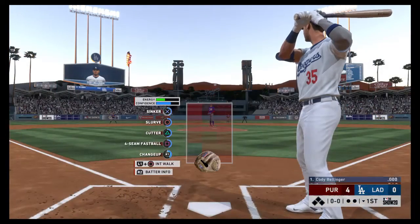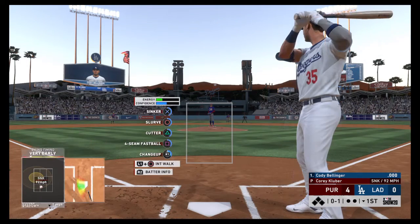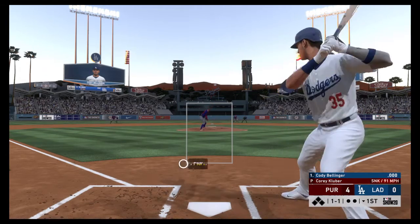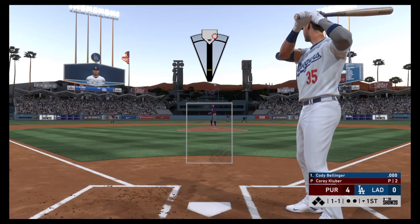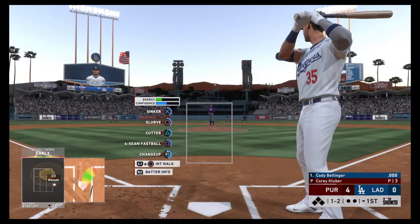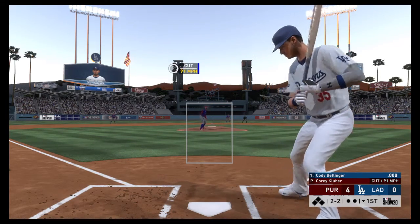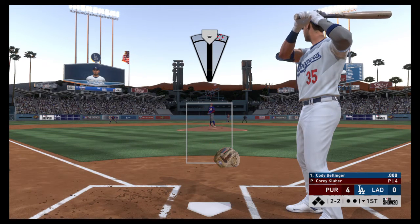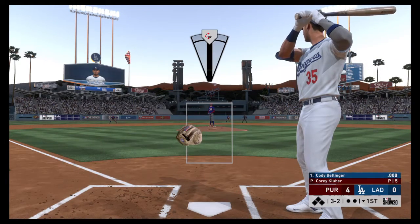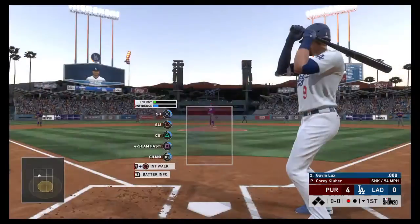Now to the plate, Cody Bellinger. He'll lead things off here in the bottom half of the first. Out in front of it, strike one. The wind up and the 0-1. Ball one. One and two now as that one's fouled off. Coming — and this will miss down low in the dirt, so he's working full now with three and two. Gavin Lux is on deck. And a good sinker there gets him swinging for the first out.